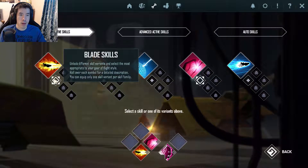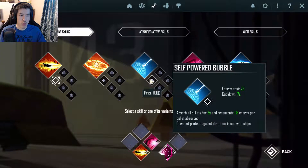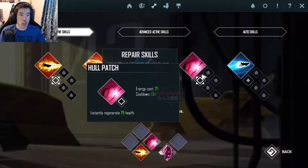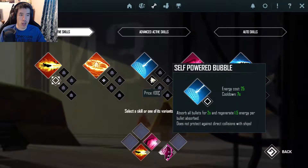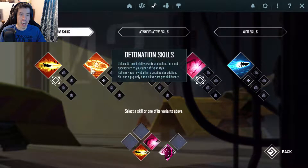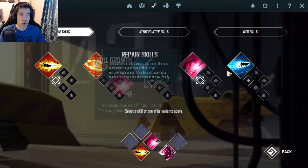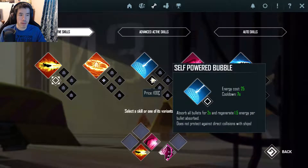Blade skill, detonation, bubble. Drip off bullets for two seconds and regenerate 1.5 energy per bullet absorbed — does not protect against direct collisions. Orb skills and repair skills. We already got that. Where's the dash? Flow skill, ring skill, mind skill, spear skill — that's not it. Oh, there we go — it's called the warp skill.